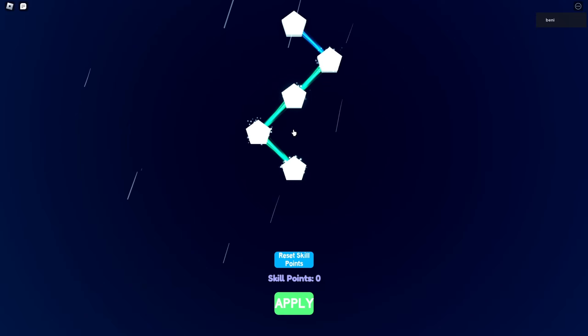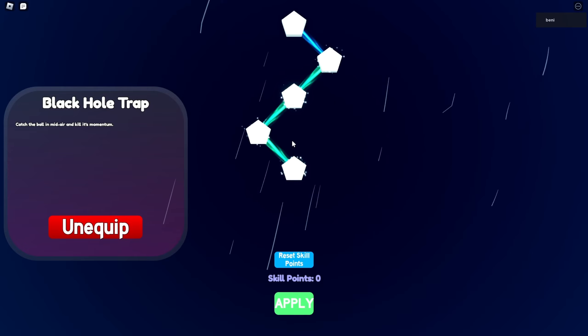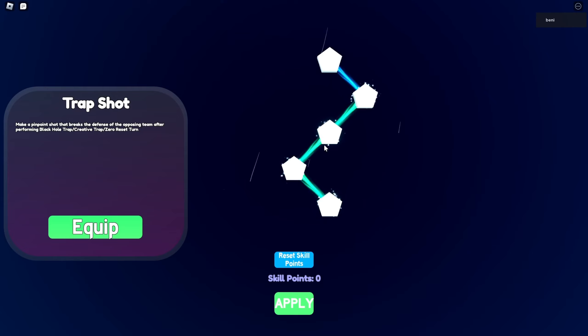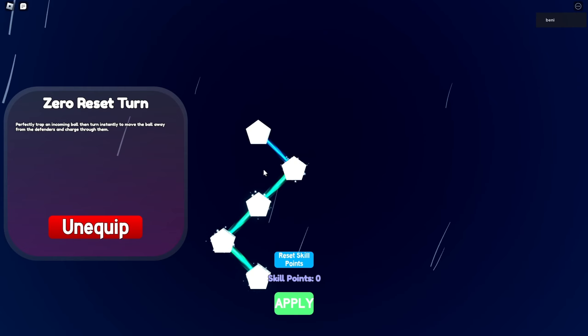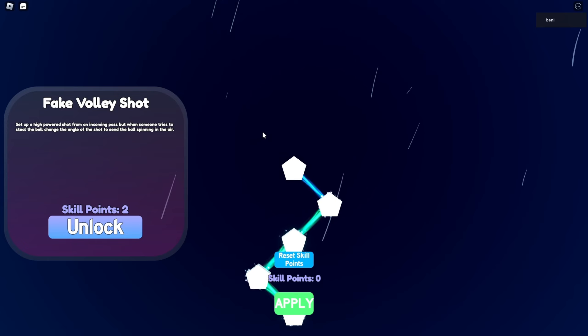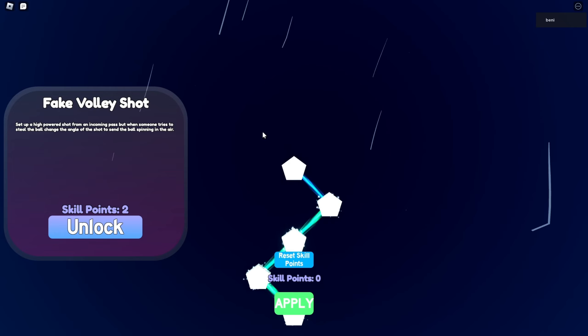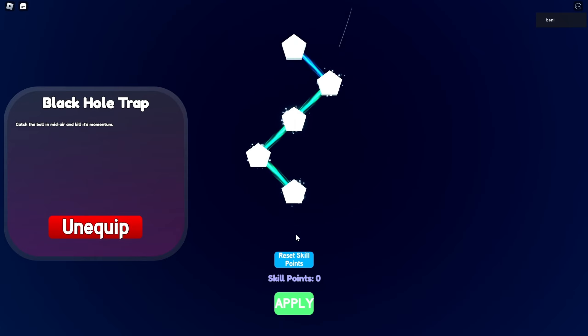The first thing I want to talk about is trapping — specifically the best moves to unlock. Obviously you're going to want to unlock Black Hole Trap and Creative Trap. You do have to unlock Trap Shot to get Creative Trap, and then you need to get Zero Reset Turn. I would personally just get rid of Fake Volley Shot — it's a waste of a skill point, it's a trash move. I do see people use it for dribbling, but it only really works when you're doing a lot of stuff and people get caught up, because it has a different kick animation than the normal kick.